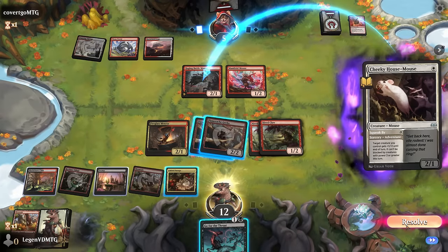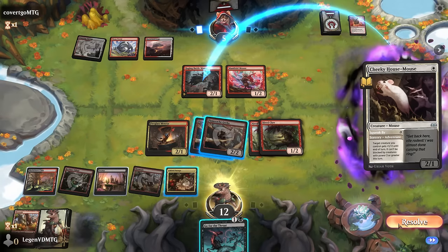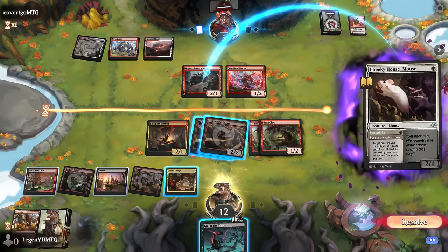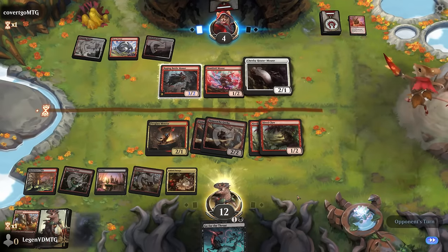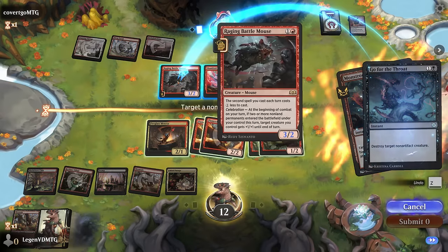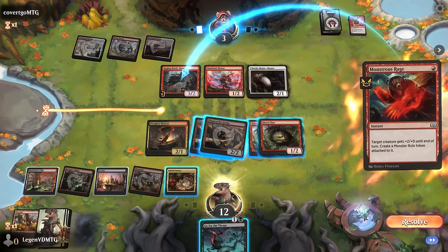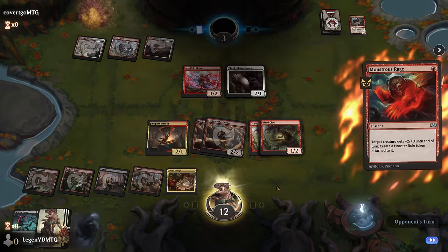House Mouse on the Battlemouse — they're probably going for Double Strike with the Manifold Mouse. If they don't have Trample, I think Go for the Throat on Manifold Mouse now is reasonable before they trigger it, in case they have a protection spell for the Battlemouse. They did have a Monstrous Rage, so we let that happen. Then Celebration would maybe grow the mouse, but they're not in a position to attack. So we'll just go for the throat and opponent is in trouble regardless. On to the next one.